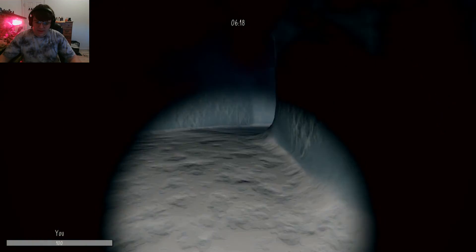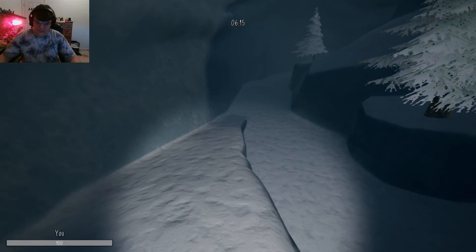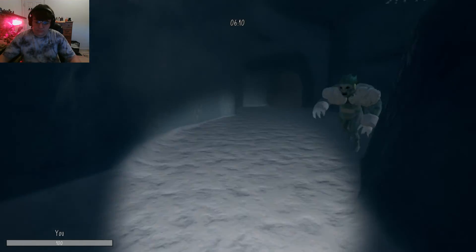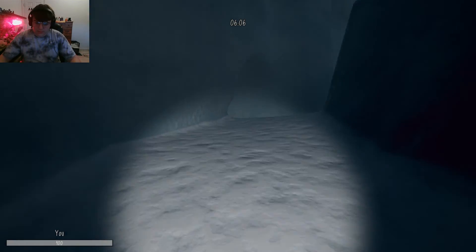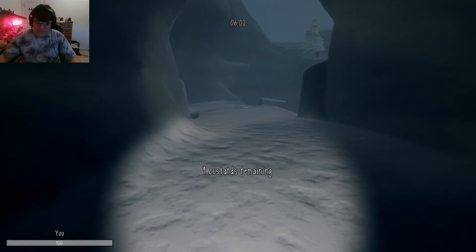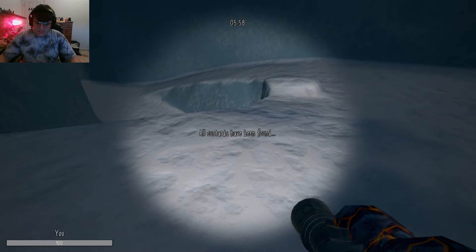I've been playing a lot of Obscure Rage, and I'm used to just jumping off hundred-foot cliffs and being totally fine. He's right there, and the custard is right there. And... jump. Alright, that map is done.